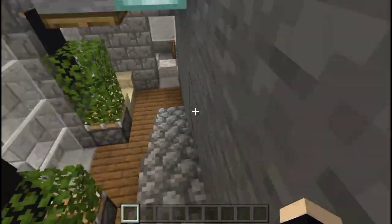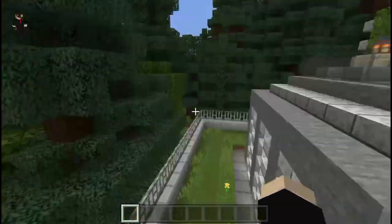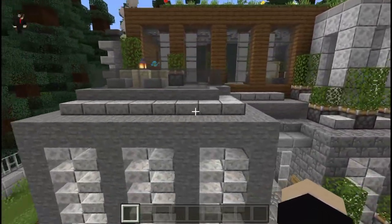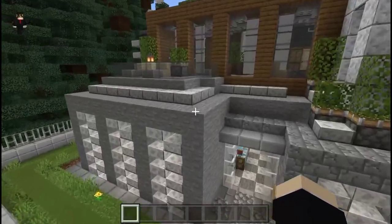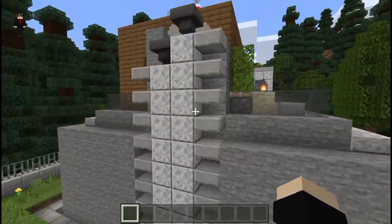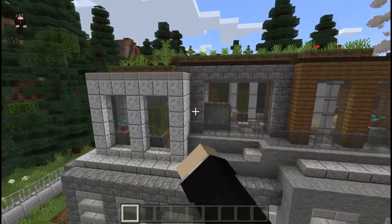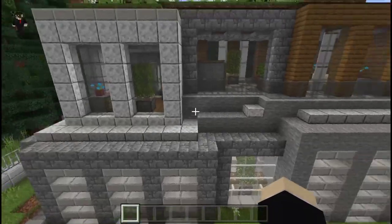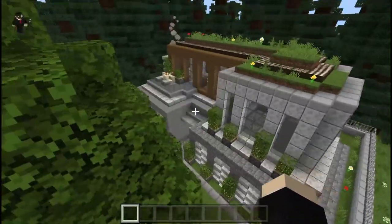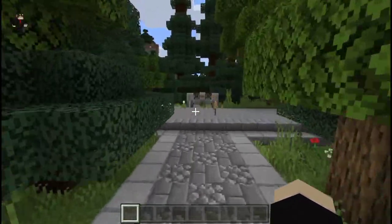Let me go outside and show you the house from the outside. This is the front of the house — it's pretty cool, kind of like a mansion. This is the side view and this is the back. It's pretty beautiful — and that area up there is your bedroom.